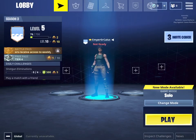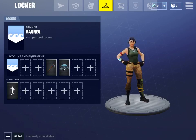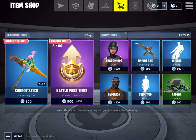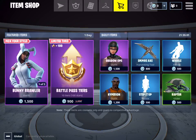I'm gonna quickly go over the menus and then we can go into the game. This is your level, and this is the Battle Pass — every season has one. These are the challenges for it; you get stars and tier up. This is your inventory with clothes and stuff. This is the shop with featured items like Bunny Roller. Battle Pass Tiers, which is actually new and limited time, and these are daily items that just pop up.